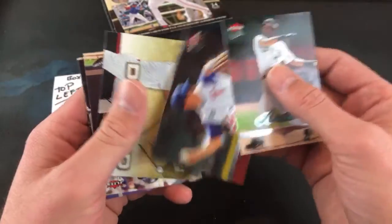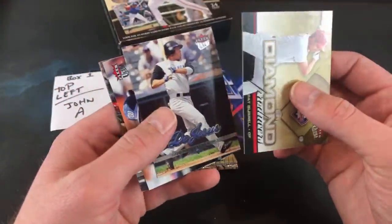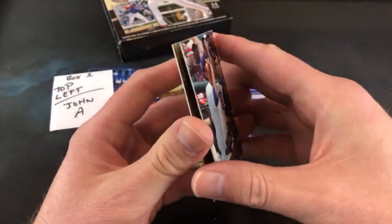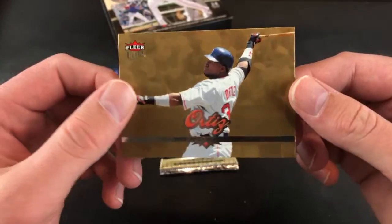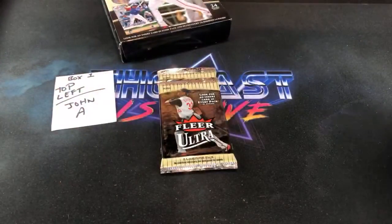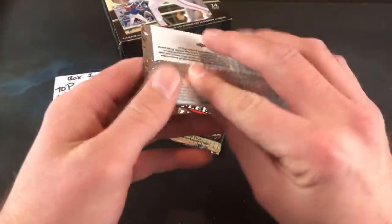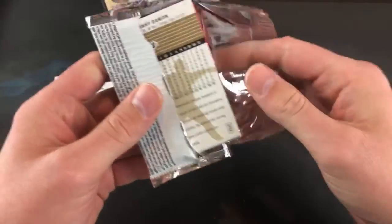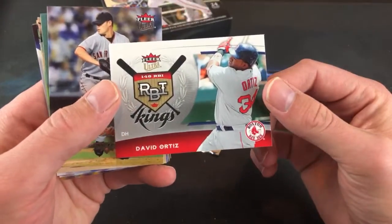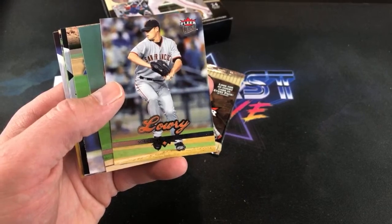Johan Santana Strikeout Kings — the insert cards are always on the very top of the pack. Pat Burrell Diamond Producers, Jose Vidro, Derrick Lee. And it is a David Ortiz Gold Medallion — they may have changed the name of those actually. They were Gold Medallion in the mid to late 90s. RBI Kings David Ortiz — that Ortiz card is sick.